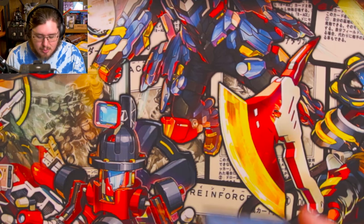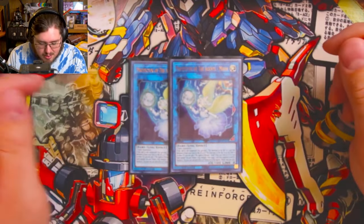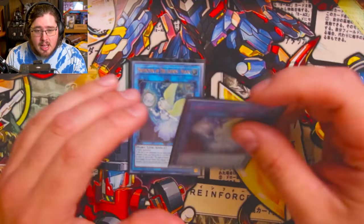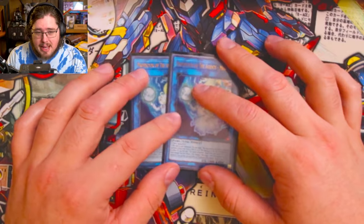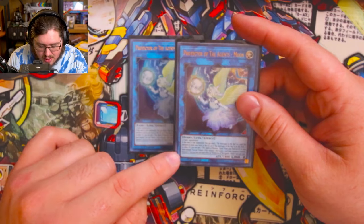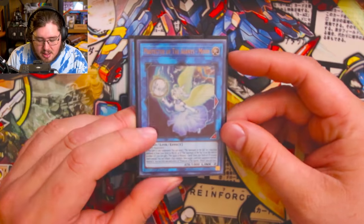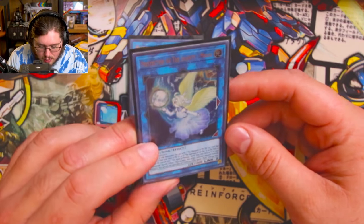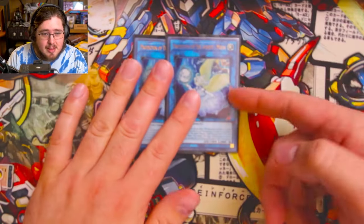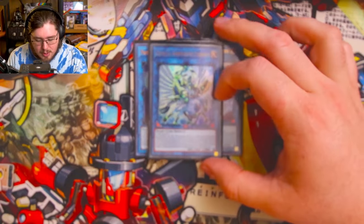For the extra deck: two Protector of the Agents Moon — one of your key line cards. Takes two fairy monsters to make, and when link summoned you can send one Sanctuary in the Sky or one card that mentions it from your deck to the graveyard. Usually you send Majesty Hyperion from deck to grave to set him up. Additionally, if Sanctuary is on the field or in either graveyard you can add an Agent of Mystery Earth from your deck or graveyard to your hand. While it's on the field, you can tribute a fairy monster to target and destroy one card your opponent controls — so it's both a combo enabler and a board breaker going second.